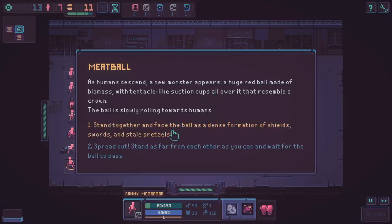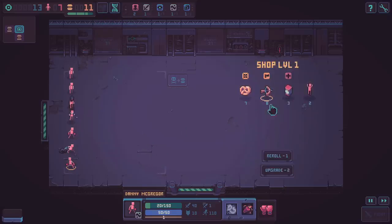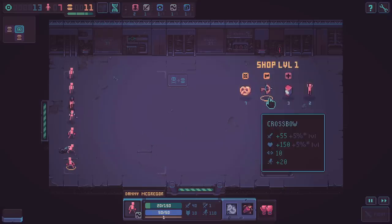Stand together and face the ball as a dense formation of shields, swords, and stale pretzels. Stand as far as you can from each other - the ball rolls past, paying no attention to the humans. Elsa was the only one with a small cough - taking the right measures we suffered no penalties. Some humans got their immunity brought up and healers get 30% bonus health - oh, I don't have a healer though.